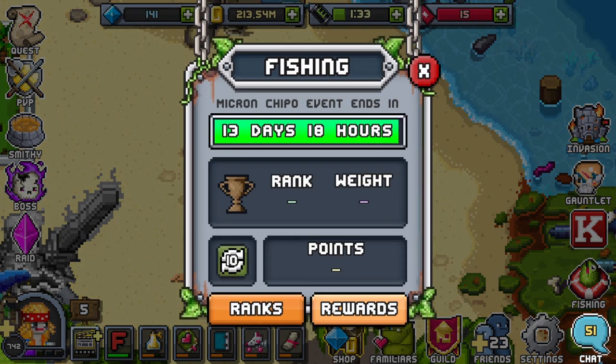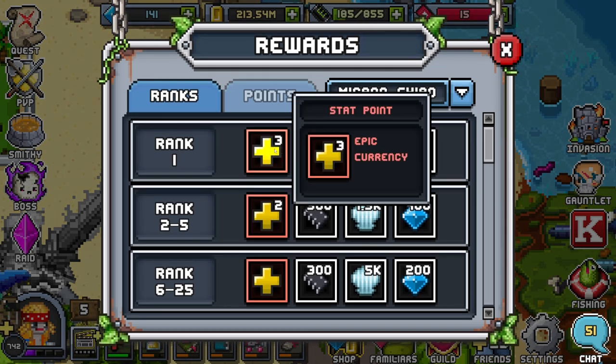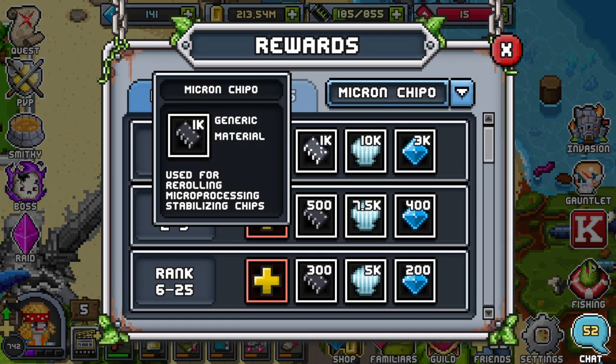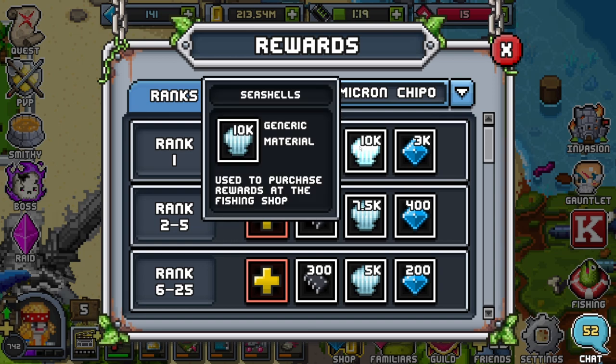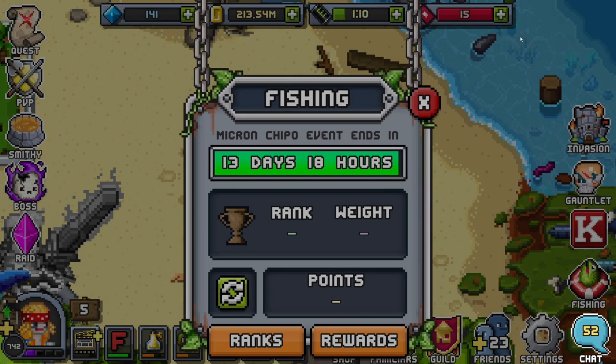For Fishing, keep in mind it's all luck-based — very little skill involved. The rewards are going to be stat points: three stat points for first, along with Micron Chipos, Seashells, and Gems. Honestly the points don't really matter this week — just reach 1k every week if you want to slowly accumulate stuff. The gold is always nice.